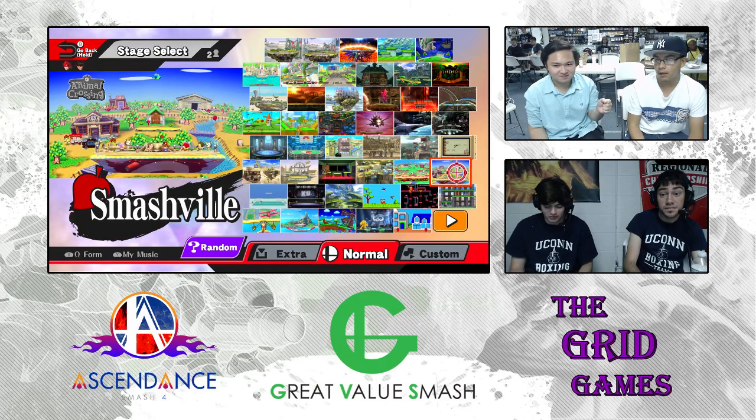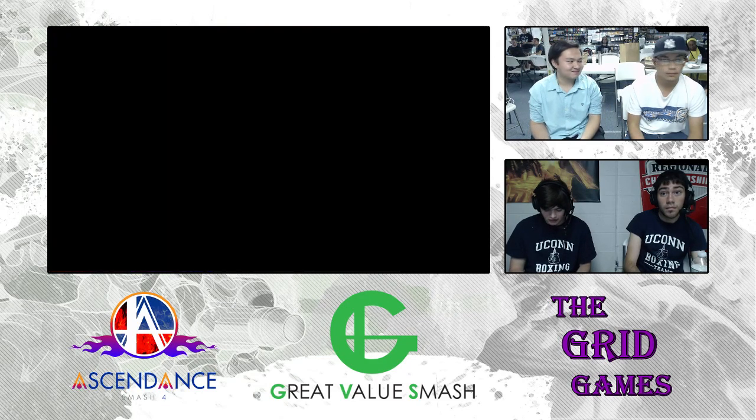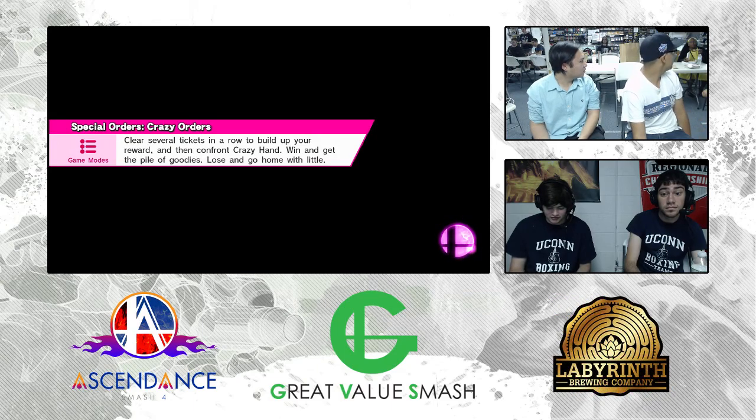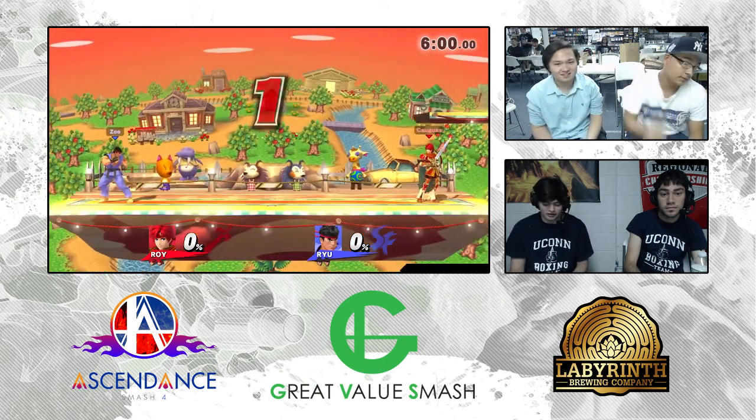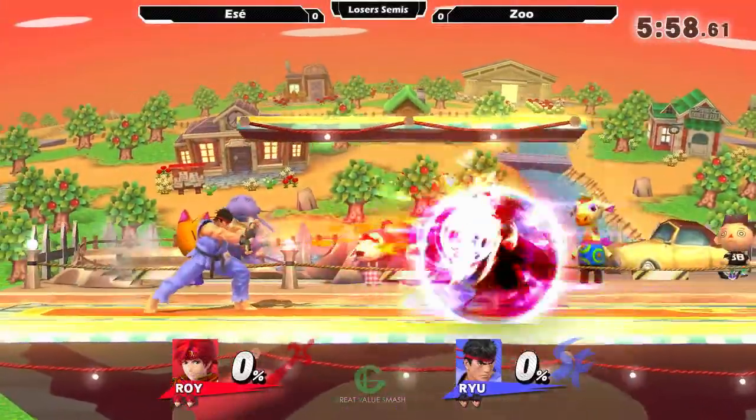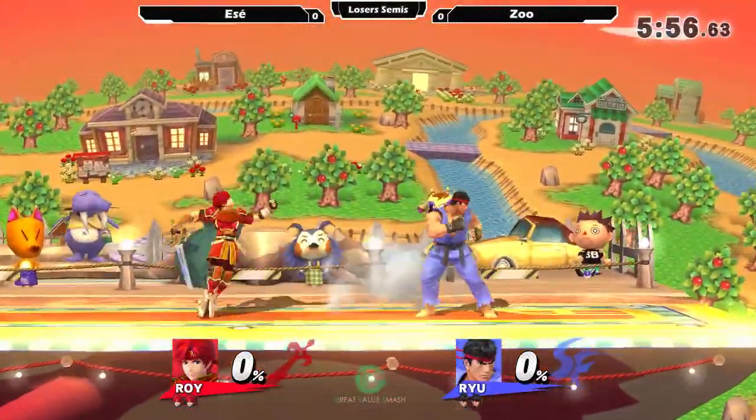Ryu's up B is really powerful. If he happens to actually get those combos and confirm, I think it could be really good. So they both have a pretty strong jab to up B combo.